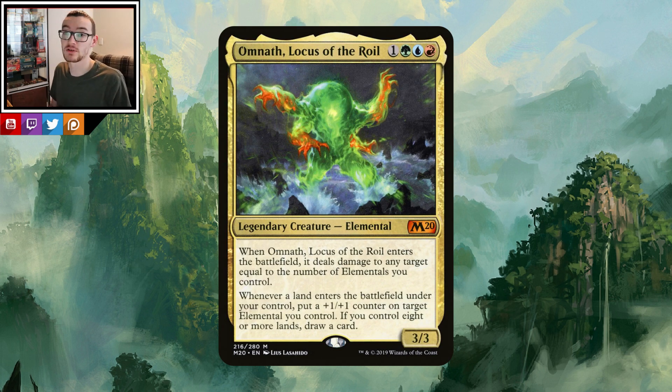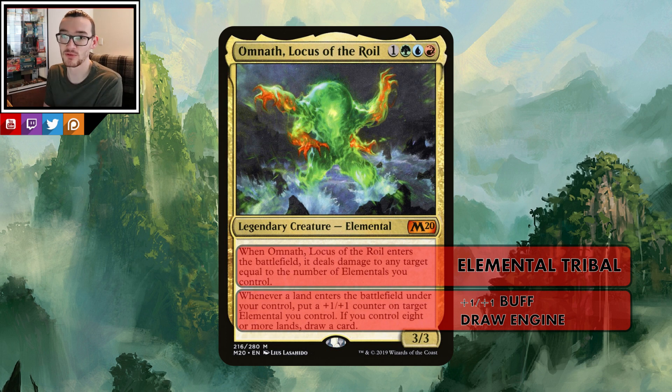Omnath is now in three colours: green, blue, and red. A total of four mana, a 3/3 with a very interesting design. The first ability is when Omnath enters the battlefield, it deals damage to any target equal to the number of elementals you control - so clearly elemental tribal right out the gate. The next part is whenever a land enters the battlefield under your control, put a +1/+1 counter on target elemental you control. If you control eight or more lands, draw a card.